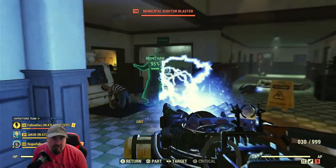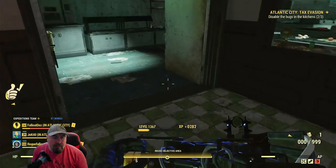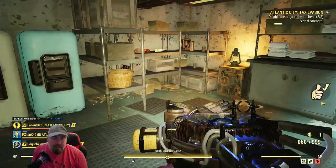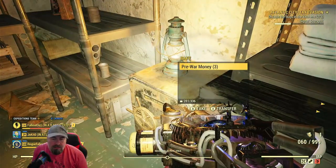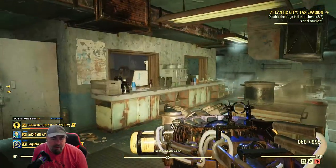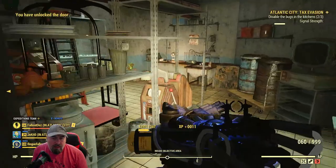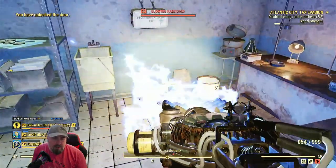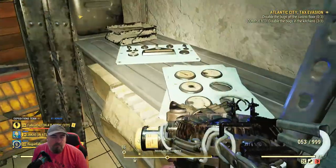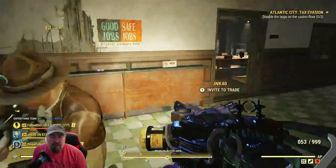So bugs are in here. Where are those bugs? Let's get this stuff out of here - it's always worth going to safes, there's always some goodies in there. Any bugs in here? It's definitely a stash box. I forgot what these bugs look like in this one.